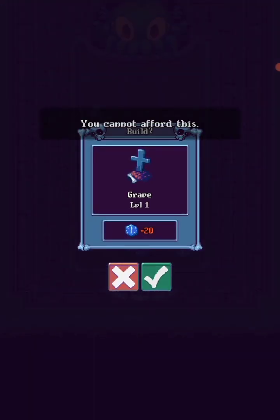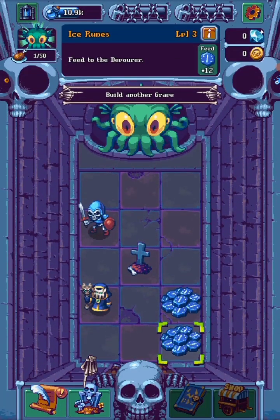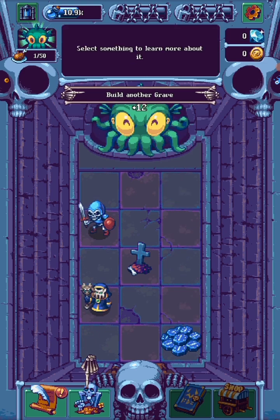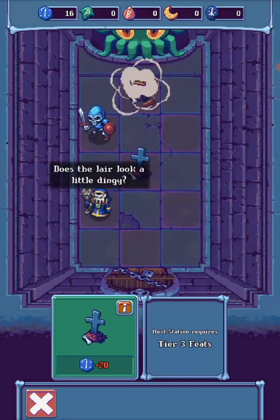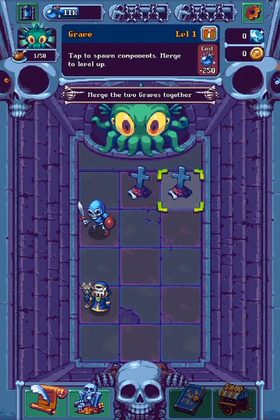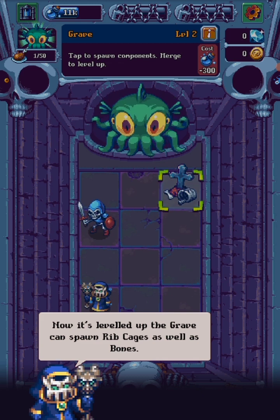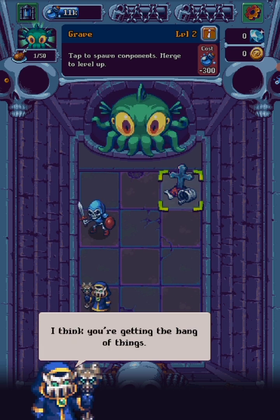Oh, I can't afford this. Okay, here we go. Yep, got it. Now it's perfect. Now it's all went up to a grave. It can spawn more ribcages as well as bones. When a grave reaches its threshold over three, it will spawn a brand new item. I think you're getting the hang of things.